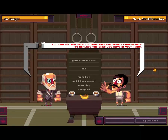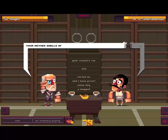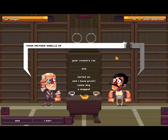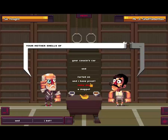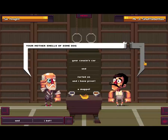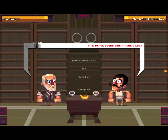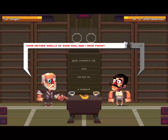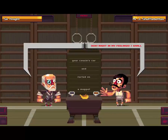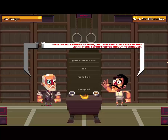You can sip tea once to draw two new insult components to replace the ones you have in your hand. I'm gonna go with... and I have proof. This place looks like a public loo. Oh! Your mother smells of some dog, and I have proof. Ha ha ha! Ouch! Your basic training is over, sir. You can now proceed and learn more sophisticated insult techniques.